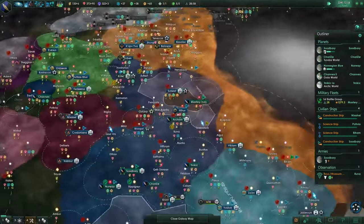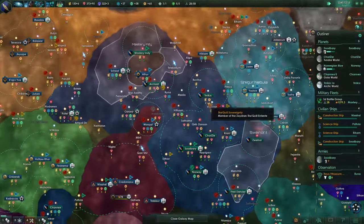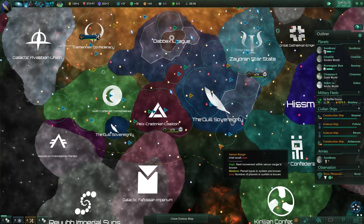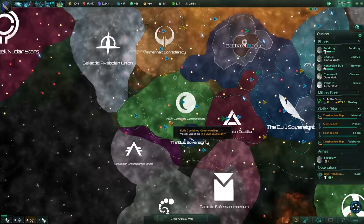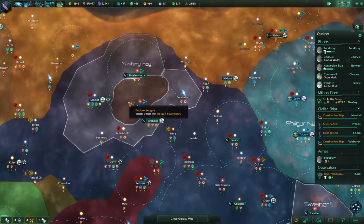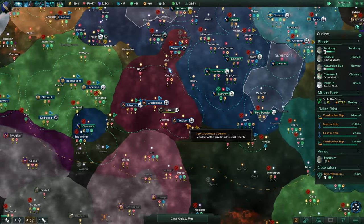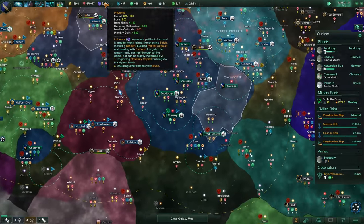Hey folks, Quill18 here, and welcome to another episode of a Let's Play Stellaris. It's a pre-release build still. We are playing as the Quill Sovereignty. We've got a big vassal, the Hulphir Combined Commonalities, who are currently loyal, and a tiny vassal, the Dadax League, who we enlightened. I think long term our plan will be to annex them, though I don't know if it takes influence or not.